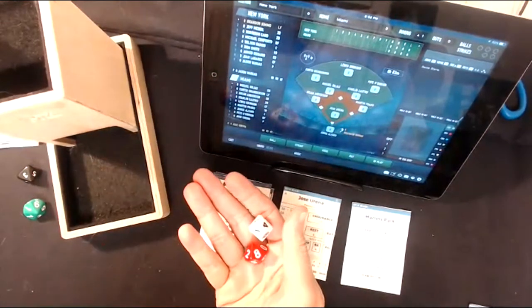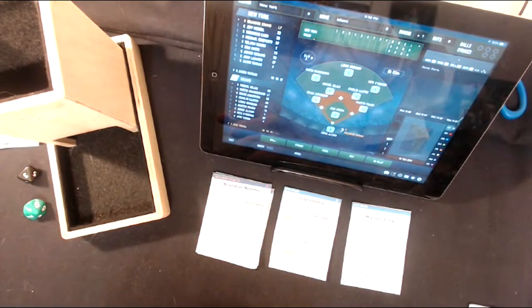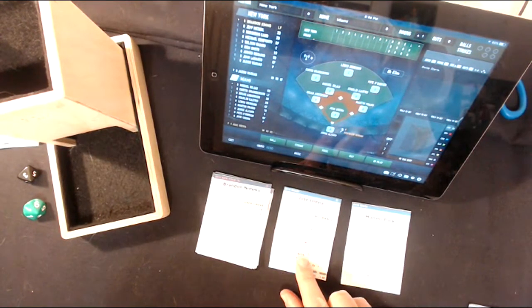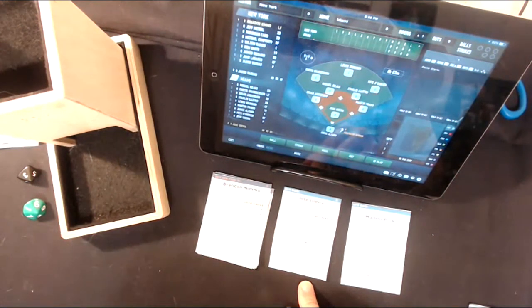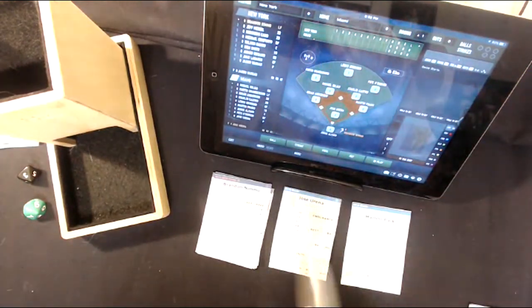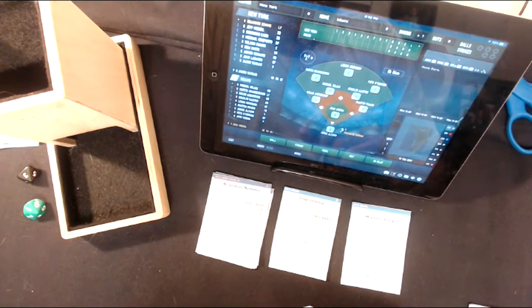I roll two dice, reading the red first — red and white — like percentile dice from 0-0 to 99. It's going to be Jose Urena on the mound for the Miami Marlins. He was 4-10 with a 5.21 ERA in 24 games, 84 innings pitched, so he didn't have a very good season. I cut out these cards using scissors — like Edward Scissorhands, cutting cards left and right. Not my favorite thing to do, but this game is fun.